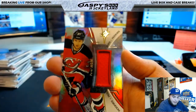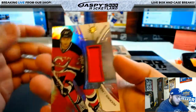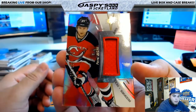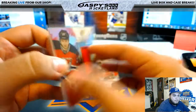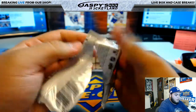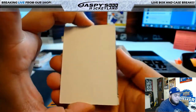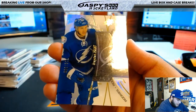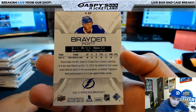Next one: hit for the Devils, Pavel Saka, 163 of 235 - that is a relic for the Devils, that's Brian B. There you go Big B, halfway through the break. Last pack: Brayden Point for the Tampa Bay Lightning, 115 of 399 - Tampa Bay Lightning, that's Patrick P.